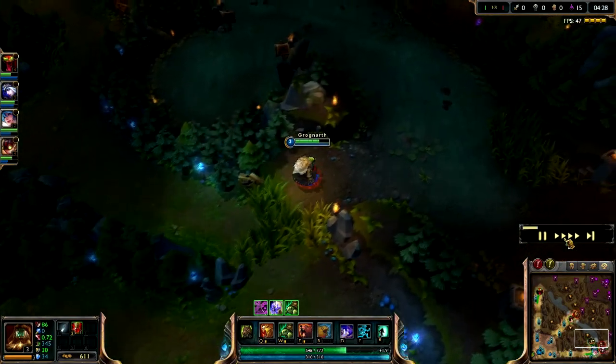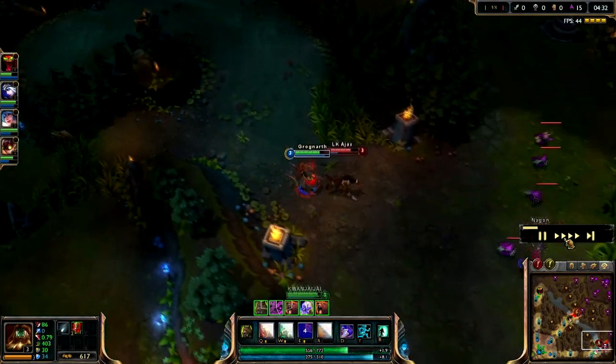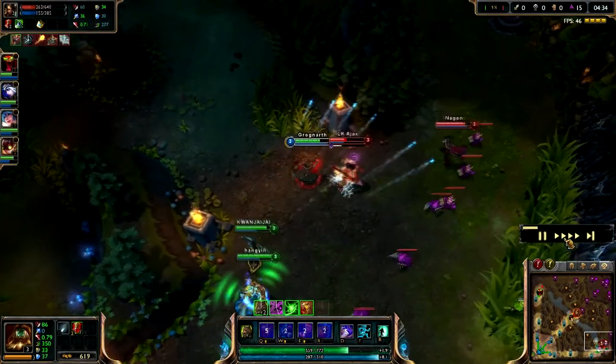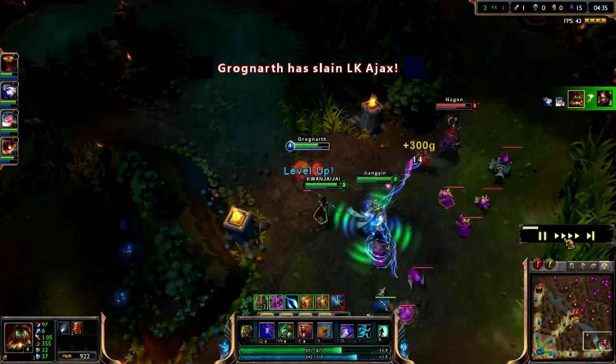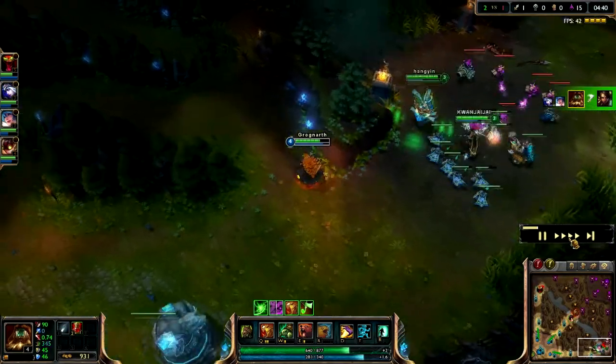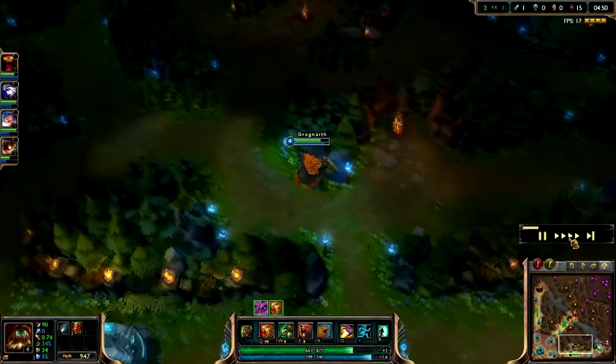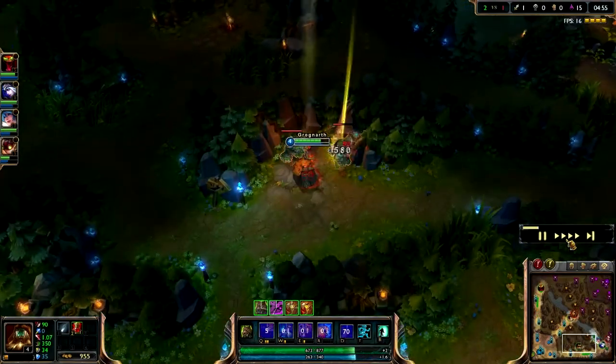Ganking bottom with no help is pretty hard. Fortunately, I do get the kill here. It's pretty crazy because Tiger Stance does so much damage - the damage over time finished him off.